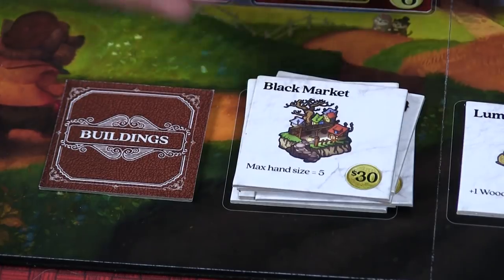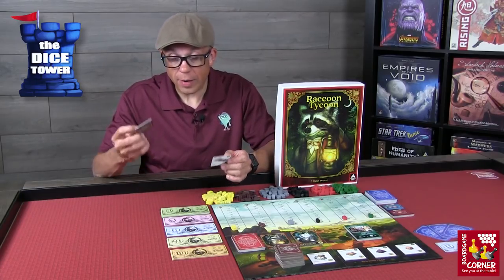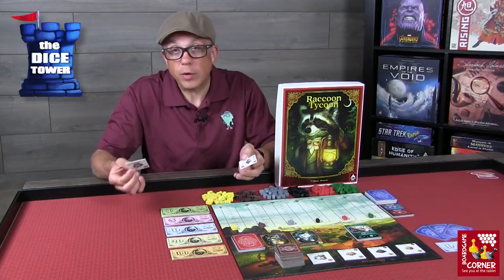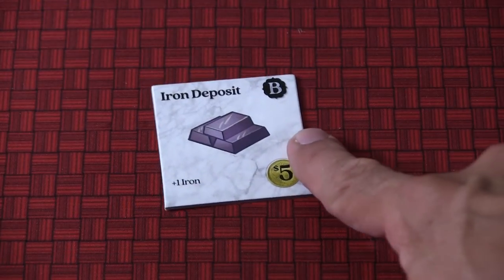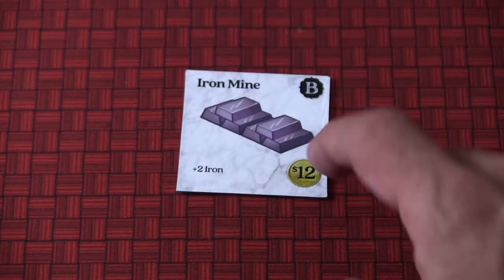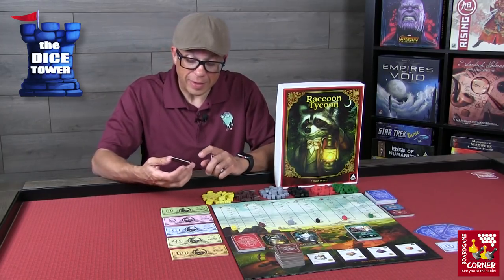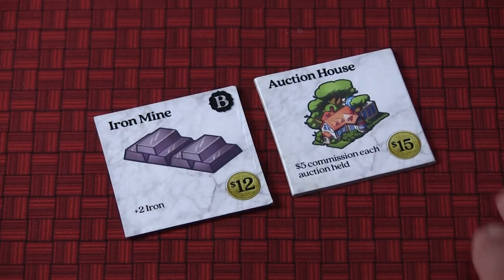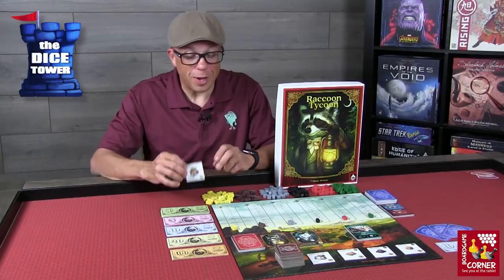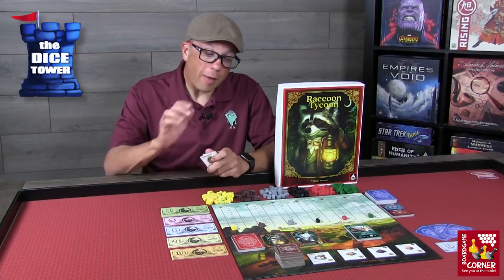Another possible action is buying buildings, and these buildings can really augment what you're doing on your turn. There are basic buildings and more advanced buildings. The basic ones allow you to acquire more goods when you grab commodities — they typically have two sides. For example, an iron deposit costs five bucks, and if you flip it over on a later turn it costs an additional $12 but gives you double the iron and becomes an iron mine. Then there are special, more advanced buildings that cost quite a bit more, typically $15 to $30. One of my favorites is the auction house, because every time an auction is performed you get five bucks. As the game goes on and auctions become more heated and active, you're going to acquire a lot of money throughout the game.